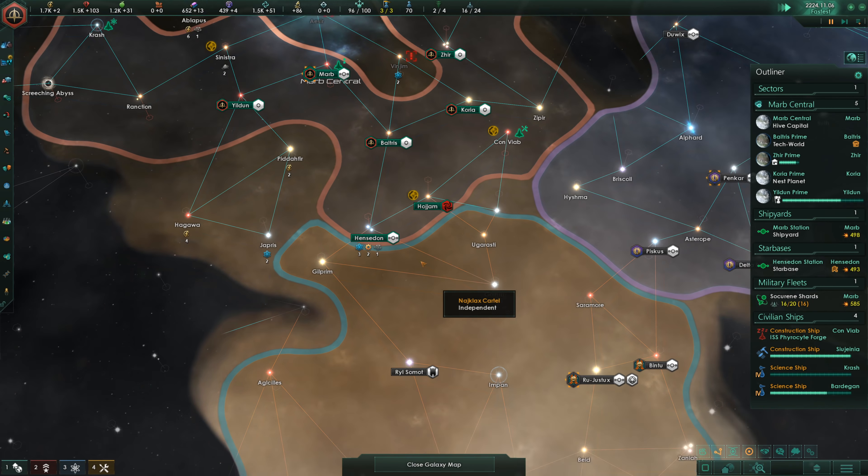We can pick up another ascension perk — let's actually pick up Technological Ascendancy. That will give us plus 10% research speed, and rare technologies will be more likely to pop up. I can also pick up some edicts at this point because I don't need food for colony ships at the moment. We can pick up Drone Campaign for even more population growth speed. I might need my influence still, so I'm going to keep it.